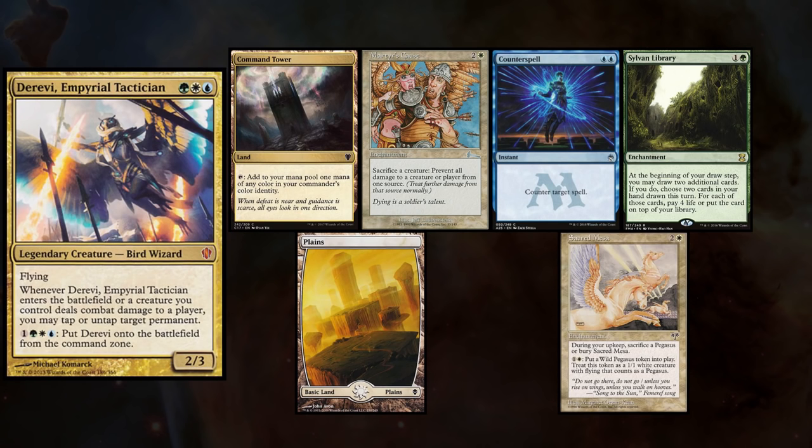Last but not least, Evil Atom is playing his Derevi deck, and keeps a hand with Command Tower, Martyr's Cause, Counterspell, Sylvan Library, Planes, and Sacred Mesa. I win the die roll and start us off.